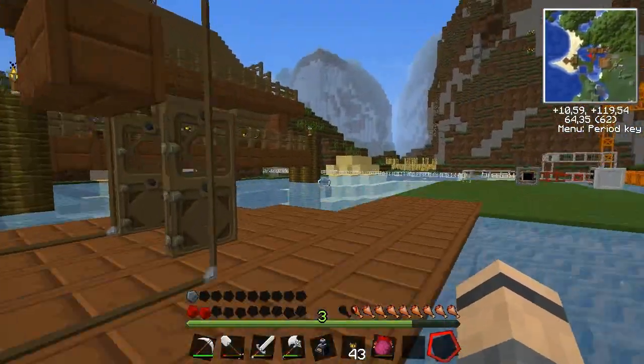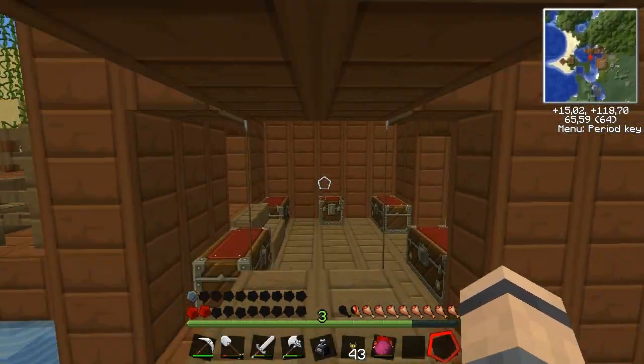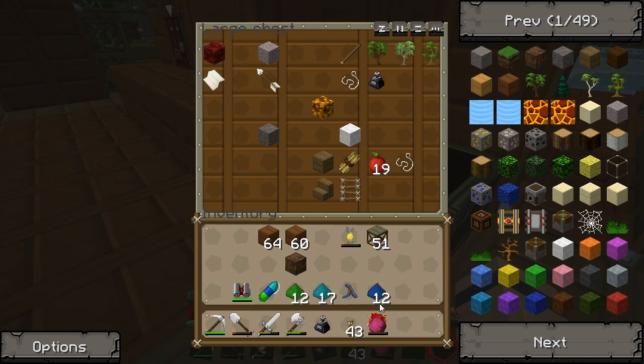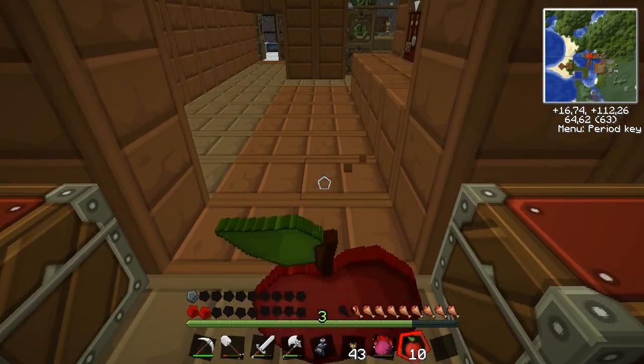Here comes the first sand — we're gonna have to dispose of that. I don't think anything goes with the macerator. Nope, doesn't do anything in there. This is why I'm glad I left my filters in access range.